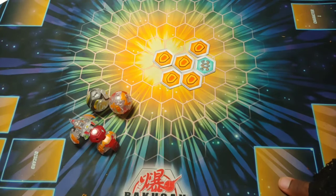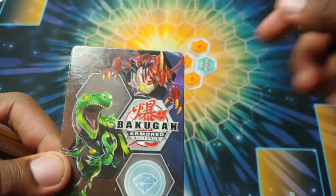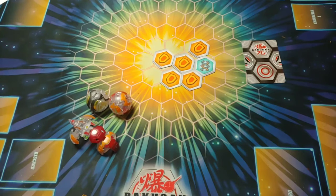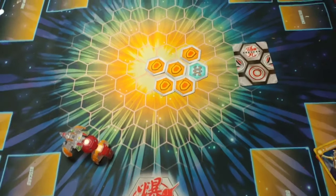Then we got the card right here — you can see all the diamonds, Chalks, and Drago on there. I wonder if for the next wave they're gonna switch it up or keep it as Chalks and Drago for this card. Now let's get into the actual Bakugan — big time hype.